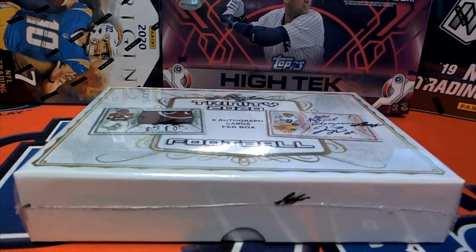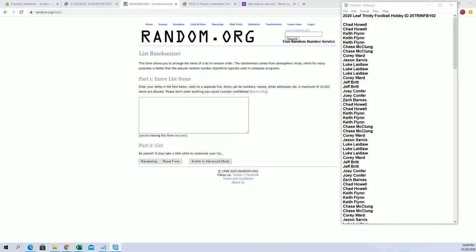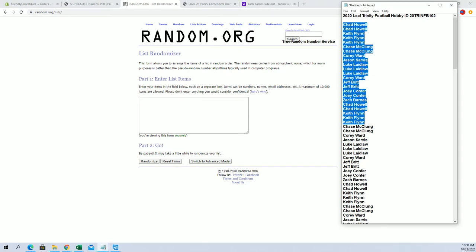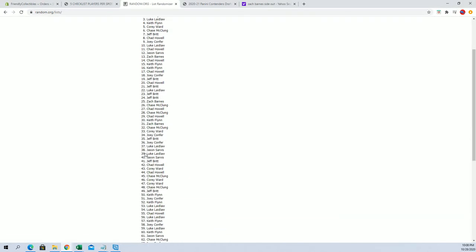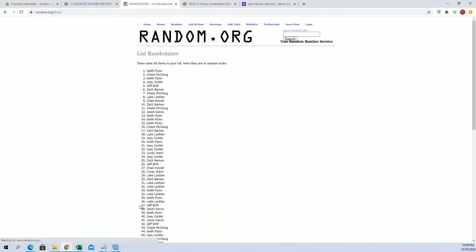2020 Leaf Trinity Football, guys — Box 102. Good luck! Alright, Chad H down to Zach B, let's do it. One day though, man. Alright guys, 90-flip here — names and players seven times each.